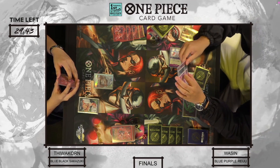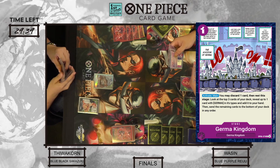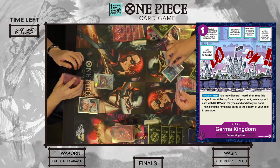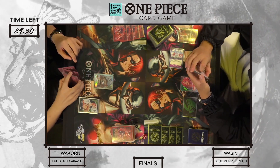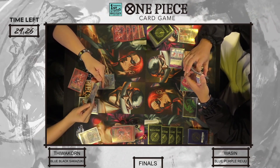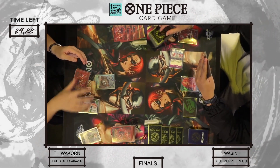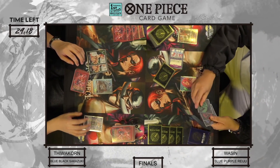So the Raiju is going to end up going first, and that is its stage — it is German Kingdom. Activate main: you may discard one card, then rest this stage, look at the top three and reveal up to one Germa card and add it to your hand, then you bottom deck the rest. The Sakazuki uses his leader effect, trashes a Helmepo, and draws a card. He gets his two done, but he passes turn.